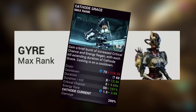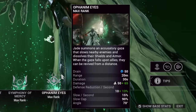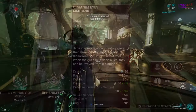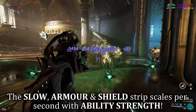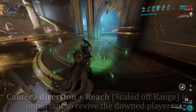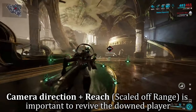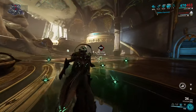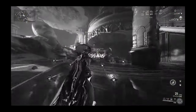This is similar to Gyre and her Cathode Grace/Cathode Current setup. Her third ability is Aetherium Eyes. When cast, any enemies within a 70-degree angle in front of Jade will become exposed, losing their defences over time — such as their shields or armour — and they also become slowed up to a maximum of 90%. If this ability is still active and an ally is down, just by looking towards their direction, Jade can revive them from a distance.